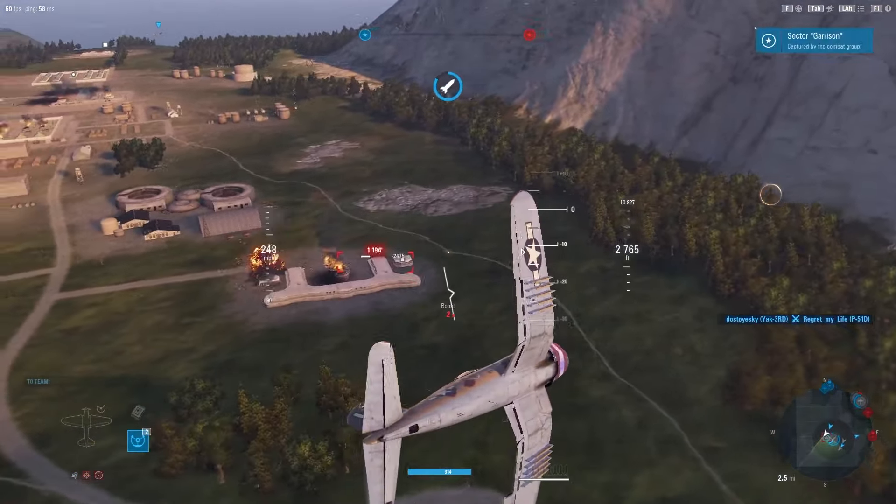There's an A7M and an S-199 - the S-199 is low, probably finish him off. I'm gonna get in range of the A7M. I'm coming mid and then I'll turn to the command center after that. I've set the A7M on fire, awesome! I'm gonna clip this ground attacker headed for our command center to keep that from being an issue.